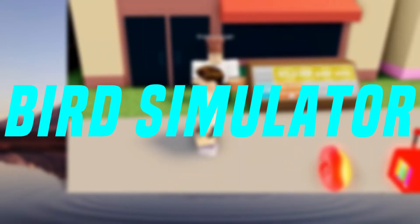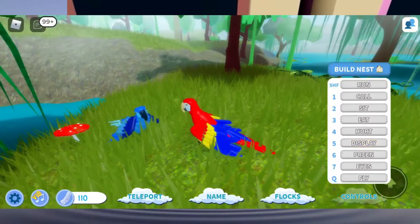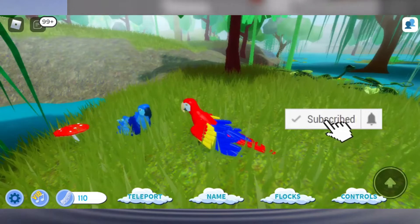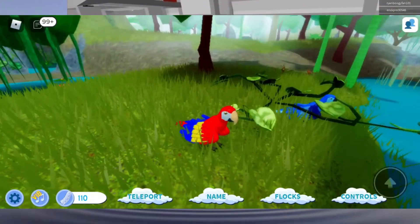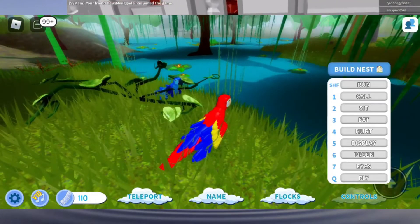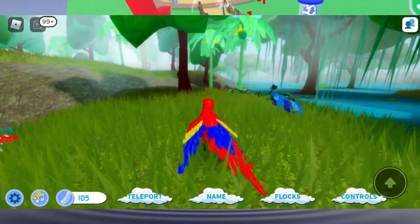Bird Simulator is a Roblox simulator game created by Avian Skies Group. It's a game in which the user may pick their bird, fly about, eat, drink, and do other things. There are around 24 birds in the game. The game lets you experience the life of a bird. There is a lot of survival you have to do — you have to feed yourself and maintain your life. The game provides a seamless experience and should be tried at least once.